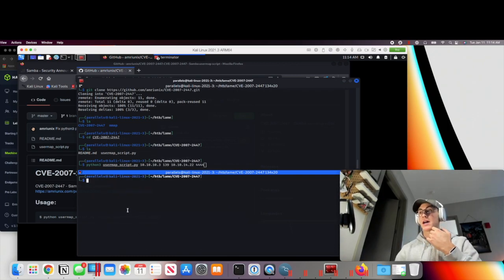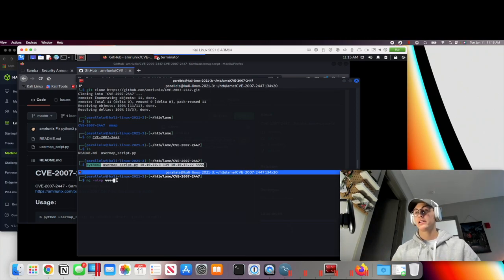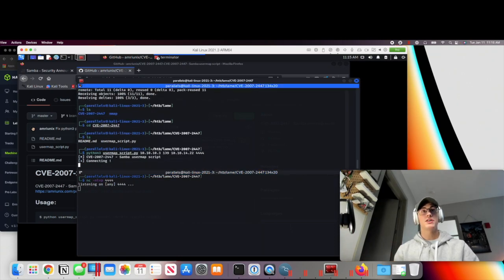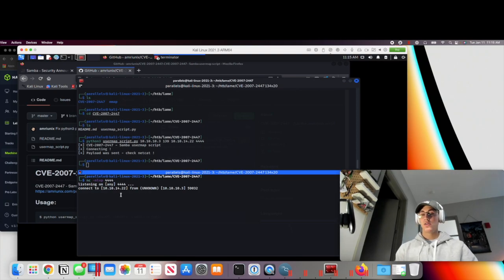Before we run the exploit, we need to have a listener set up. We'll do 'netcat -nlvp 4444'. The options are: -n for no DNS name resolution, -l to set netcat in listening mode, -v for verbose output, and -p to set the port to 4444. The reason we set this up first is that the exploit will give us code execution and spawn a reverse shell — we need something listening to catch it. We'll set the netcat listener and then run the Python exploit.